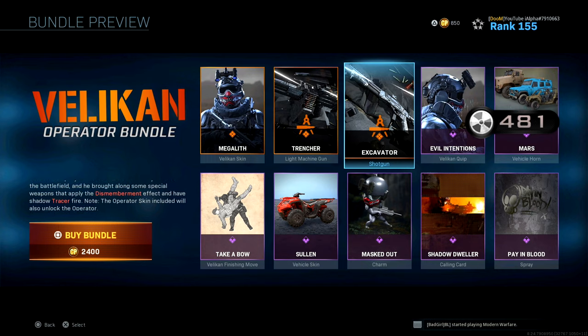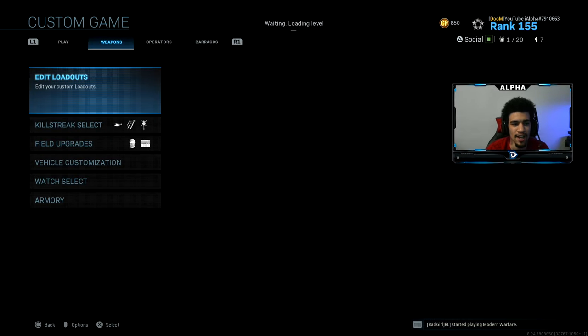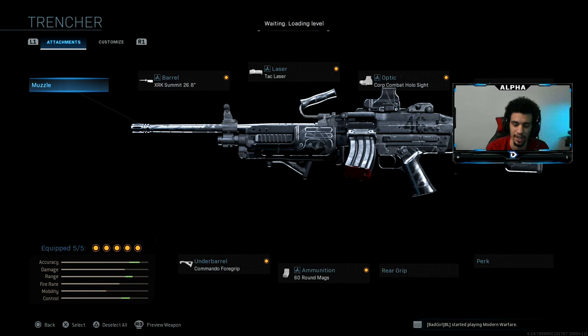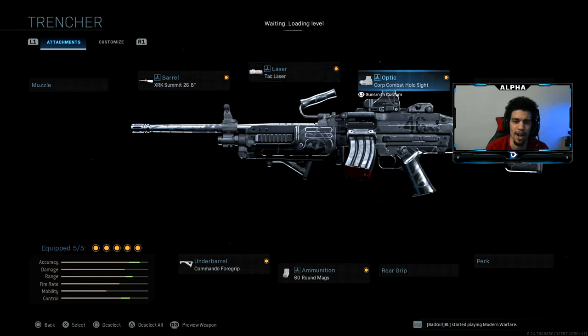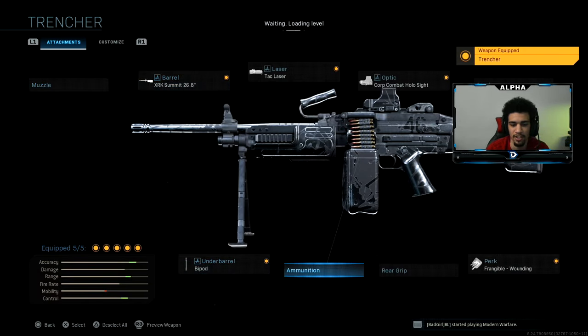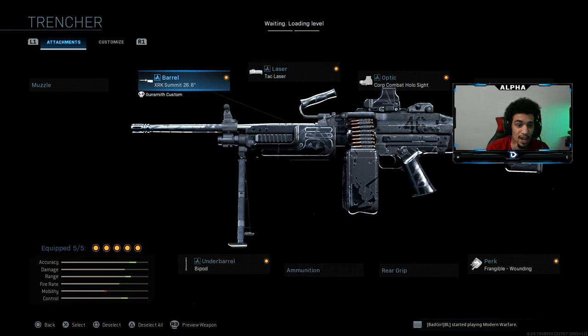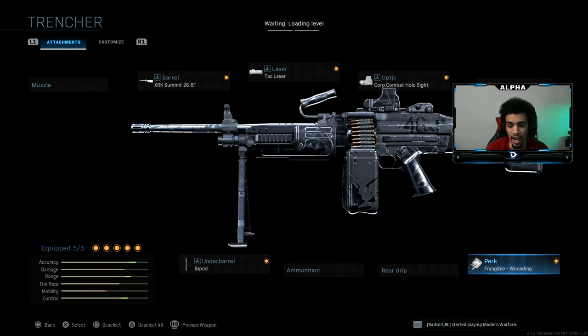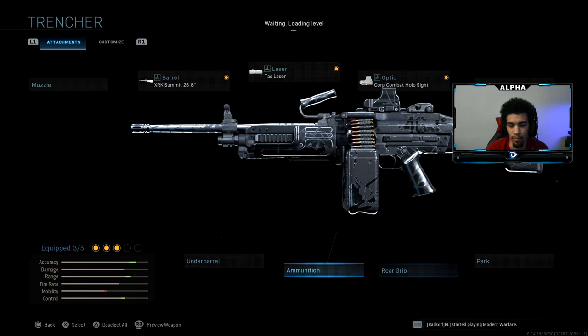Alright guys, I want to show you the actual attachments of the weapon because I forgot to show you. I had to go into a private match because I do have the gun unlocked - I bought it - but I don't have the actual base variant of the weapon unlocked. So here's the Trencher's attachments: it comes with the XRK Summit 26.8 barrel, the bipod, tac laser, Corp Combat Hollow sight, and Fractional Wounding. This thing was actually slapping. But if I were able to change up the attachments, I would remove the bipod, remove the perk, throw in a 60-round mag and commando.